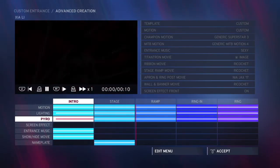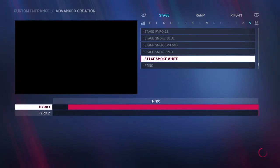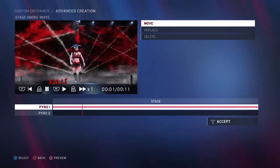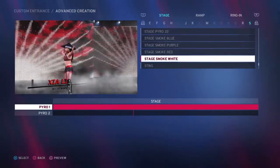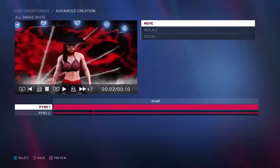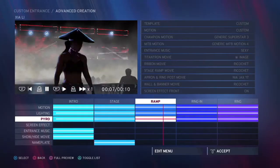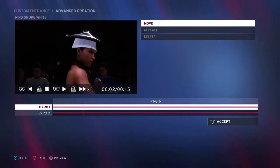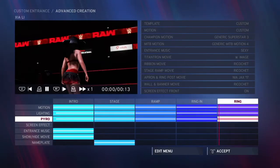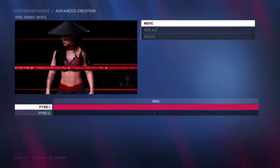So then we'll go to pyro. The intro pyro is stage smoke white. The stage is stage smoke white again. The ramp one is all smoke white. In ring is ring smoke white. And then ring is ring smoke white again.